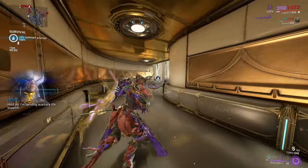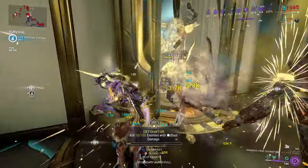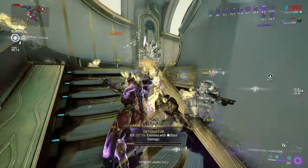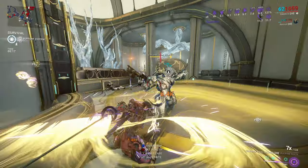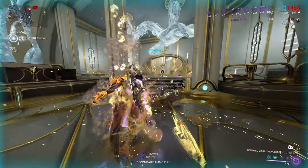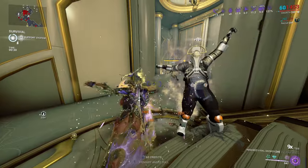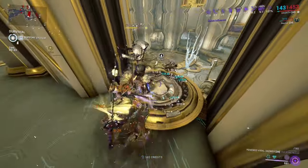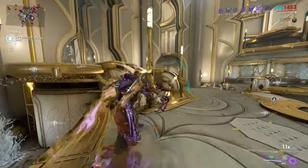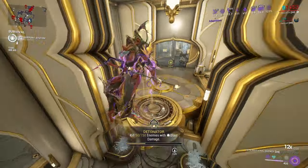I decided to bring the funny build to the mission instead of my normal Riven build, just to see how it performs in an actual mission. I'm not disappointed — in that corridor, since they were all clumped up, they kind of just went kaboom. Let's add Gloom to this, because this is my melee frame. Outside of using Excalibur for normal melee weapons, I bring out Daggeth for the free crit damage, the healing, and the ability to spread Gloom. And this blast build funnily enough does work quite well.